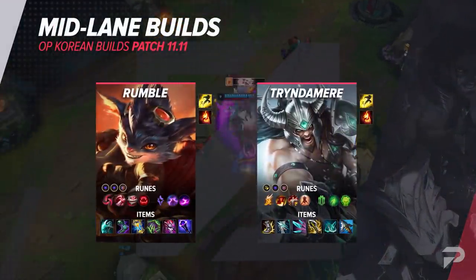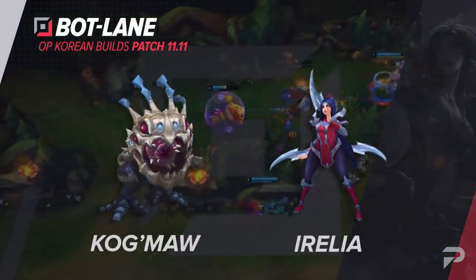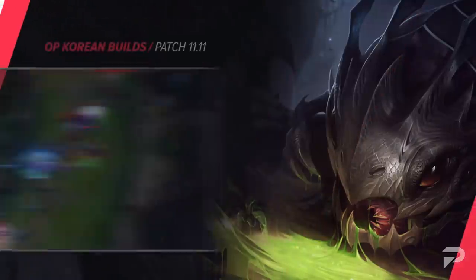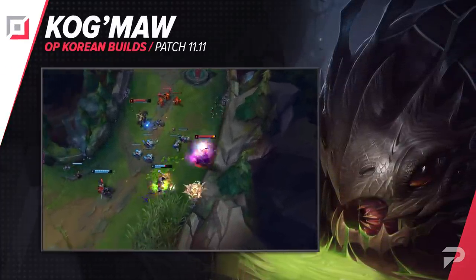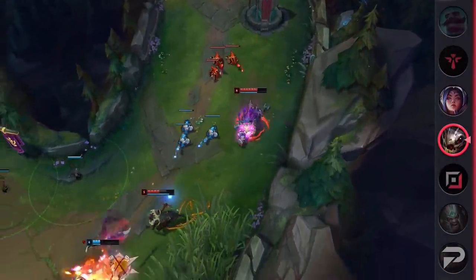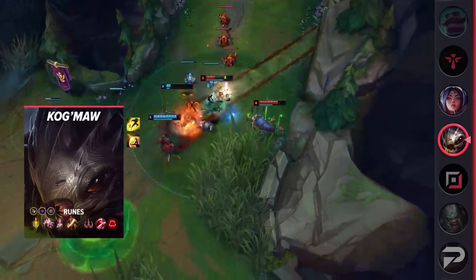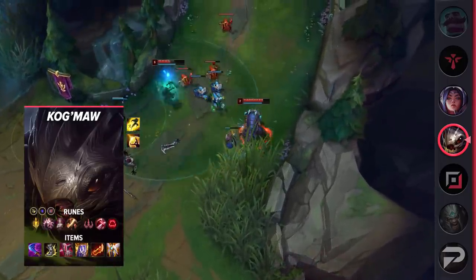Let's talk about the bot lane builds next. First up is a build for Kog'Maw. Slowly but surely, his time is coming. A lot of the best marksmen have been getting nerfed over the past few patches, while Kog'Maw has received nothing but buffs. As small as they are, eventually the meta is bound to favor him. He's outshined by other hypercarries, but both Tristana and Jinx are a little bit weaker than before. Hail of Blades was nerfed, and Jinx has been receiving direct changes.